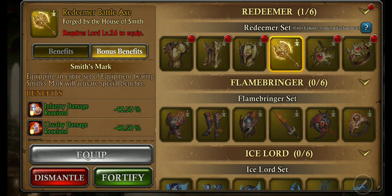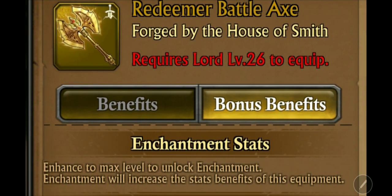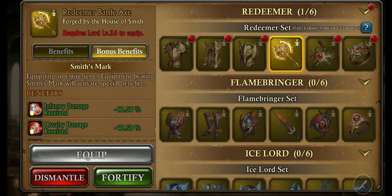Smithsmark — same thing. We knew this even before they brought out Flamebringer. They did announce that the concept of Smithsmark would carry on, and it has. Smithsmark carries all the damage benefits. Bonus benefits, enhancement stats — enhance to max level to unlock enhancement. Enchantment will increase the stats benefits of this equipment. I'll talk about this later because you can enhance a particular piece of equipment — like I have for the sword, and the battle axe is plus five right now.